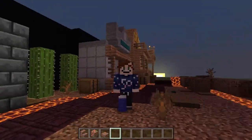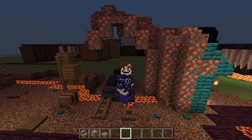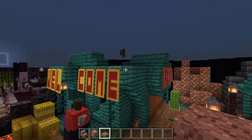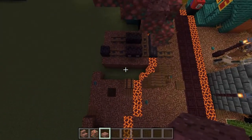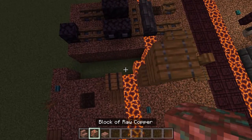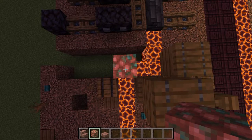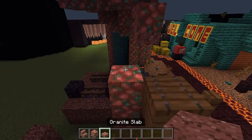Let's continue the mountain and tunnel area. Grab some granite stairs, blocks of raw copper, and granite slabs. Come around to this side first and start by building the edge of the tunnel — take your block of copper and build it up in the space of the magma.